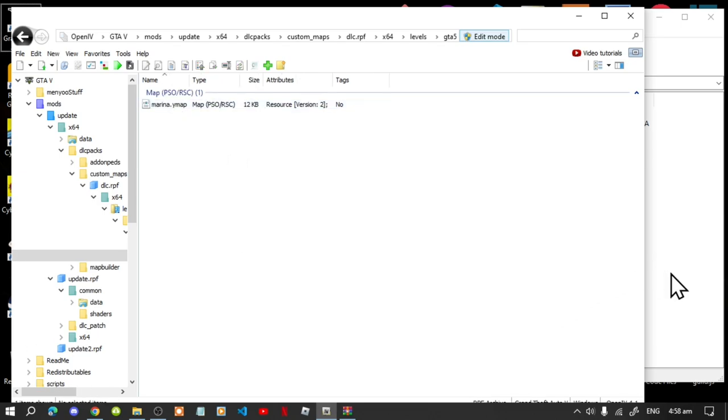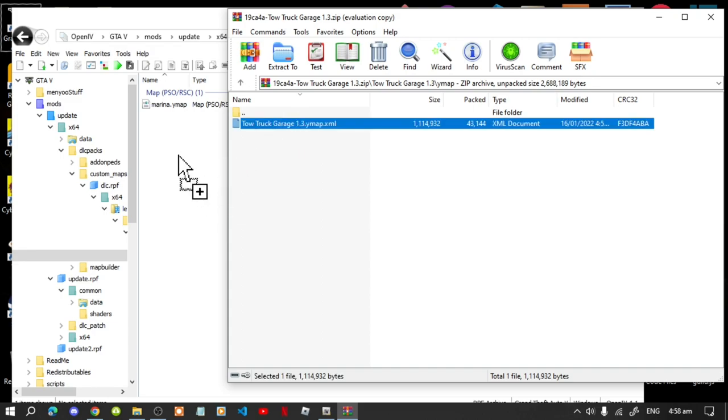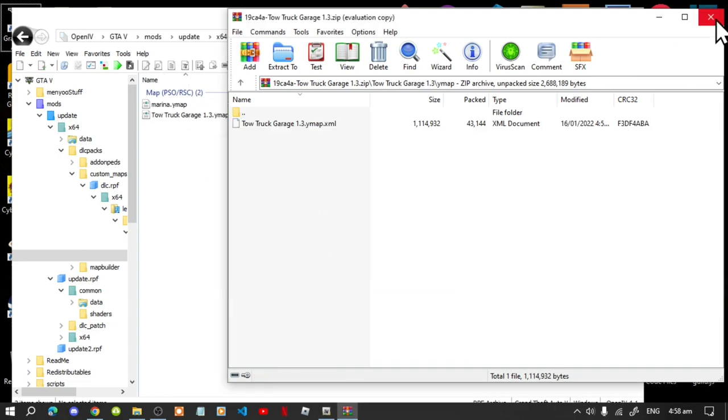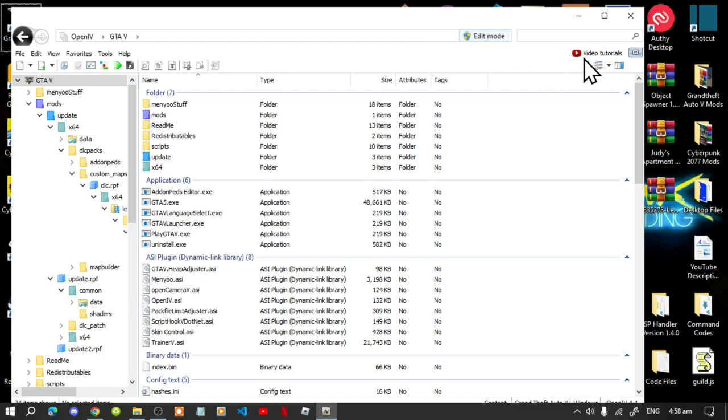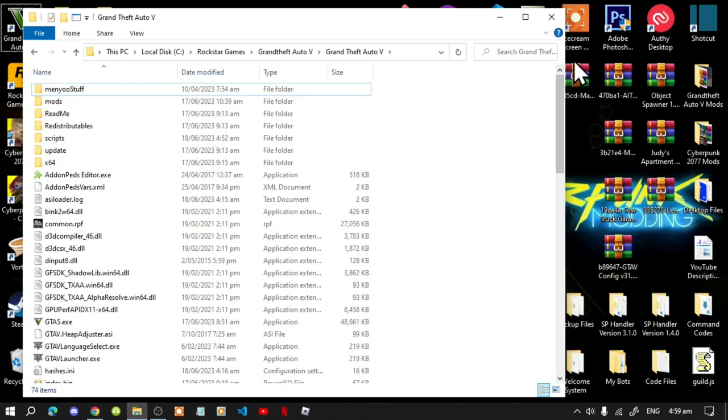Select your Tow Truck Garage ymap file and drag it inside. Wait a few seconds and that's done. Now, for those who don't know — ymaps and Custom Maps automatically install your map mods into your game as soon as you load in. Go back to GTA V, exit Edit Mode, exit OpenIV, right click and refresh your game folder, then right click and refresh your desktop. Now let's go test the mod.